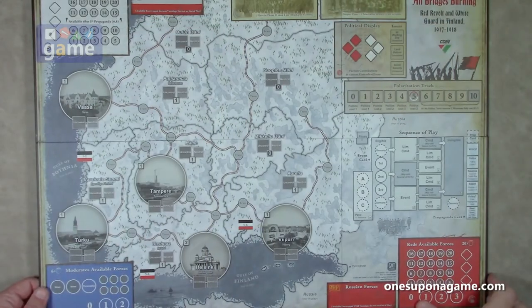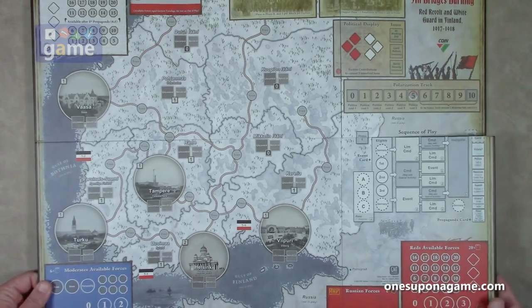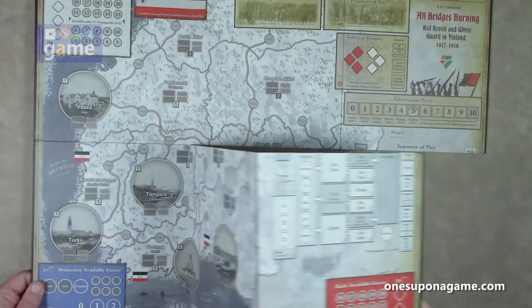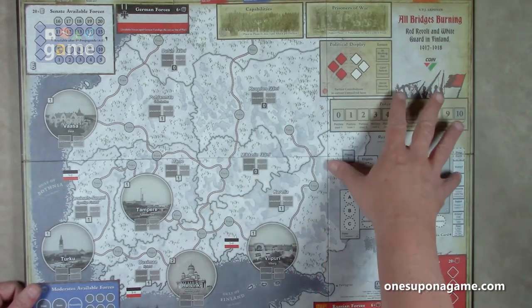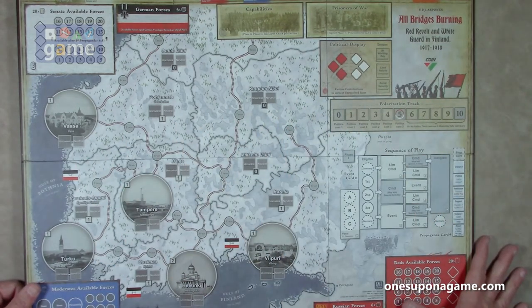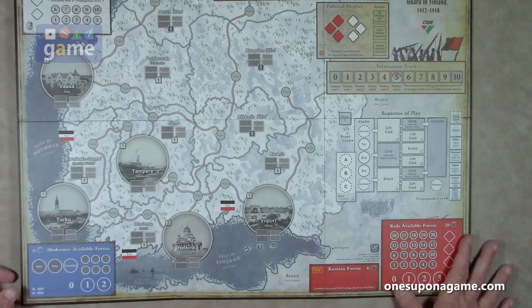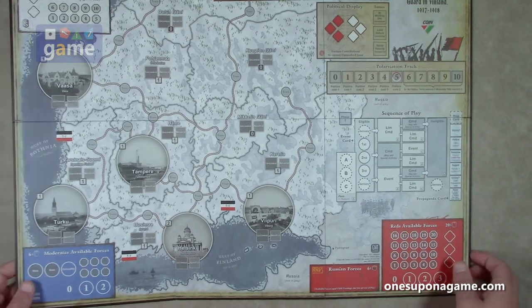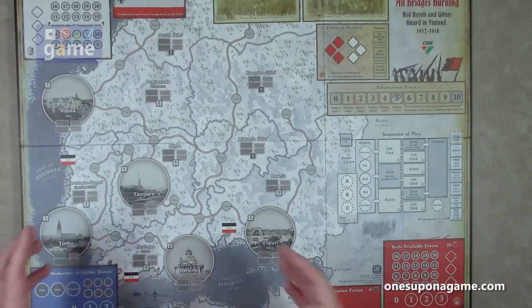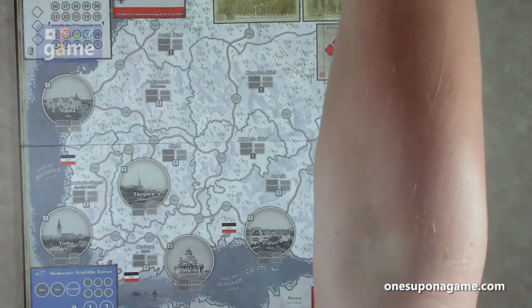Here's the map of All Bridges Burning, opened up. It's a very nice, smaller-sized map for a GMT game — it's six panels, about eight and a half by eleven panels each, so it ends up being about 24 by 22 inches. As you saw, there are very few counters in the game. I like that it's going to take up less space on the table. For a solo player, you can reach everything instead of having big maps that stretch far away from you.